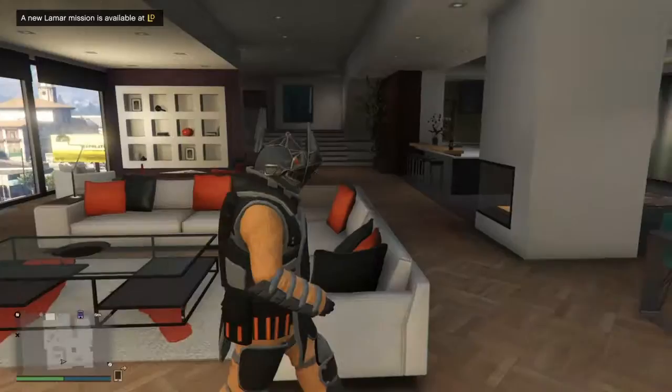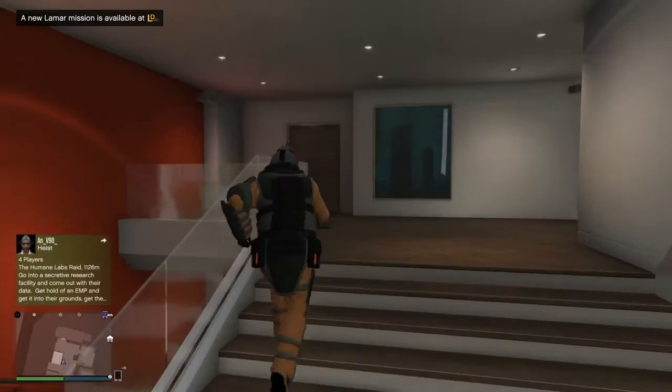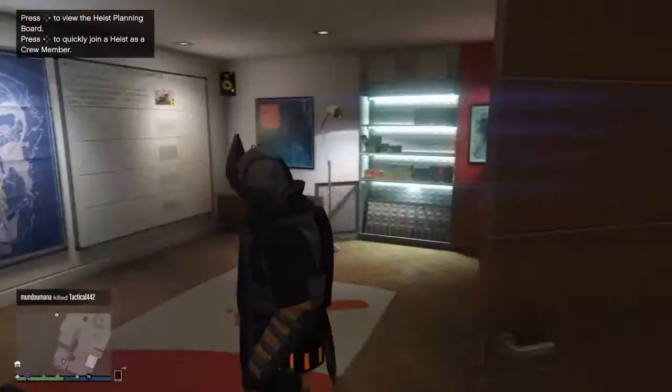The way to test if this god mode works is to try and get out of your apartment. If you look, mine doesn't let me out — it doesn't bring up the garage or anything. That means it has worked. Yeah, so my god mode has worked.